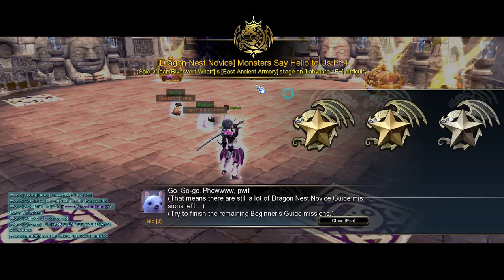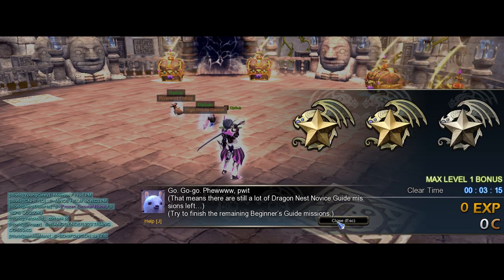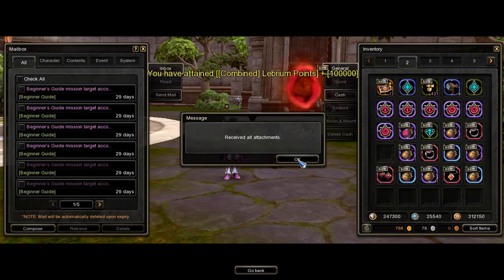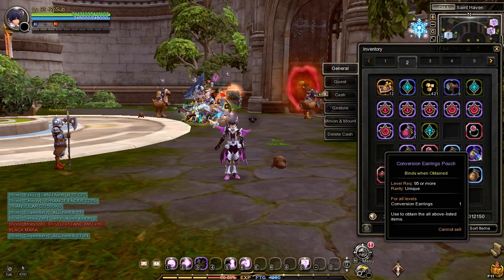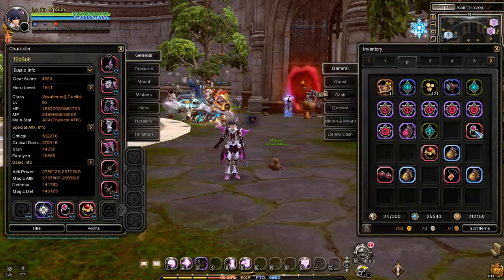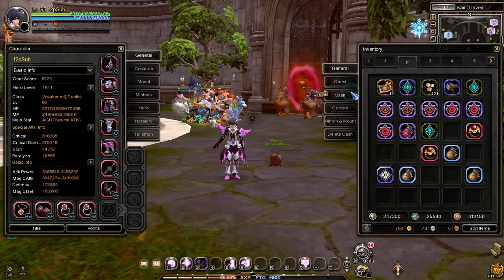When you are done clearing Stage Rounds 5 to 8, go back to town and claim the rewards. Open your mail and receive all Conversion Accessories Pouches and Dragon Nest Novice Accessories. Equip all Dragon Nest Novice Accessories, then open all Conversion Accessories Pouches and equip them all.